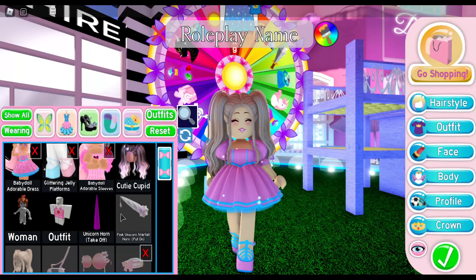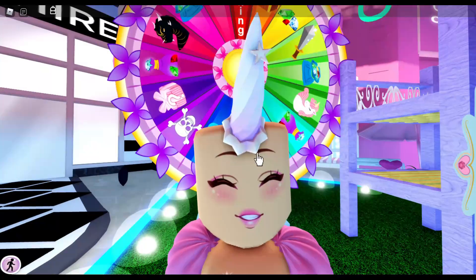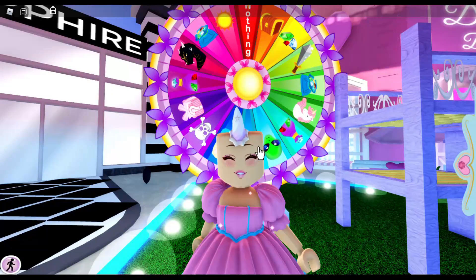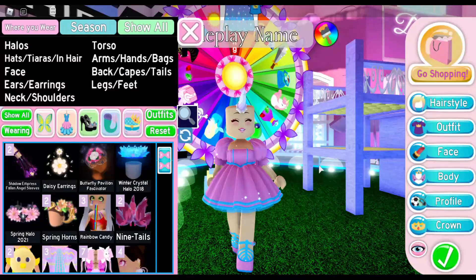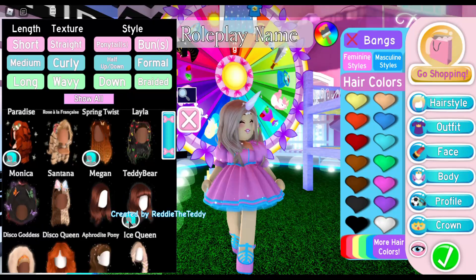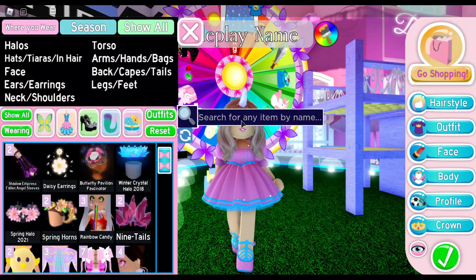Let me go ahead and put that on. The only problem with this one is you have this star, so we do need to cover that up. That means we need bangs. Once we get our hair chosen, we will have to figure out which bangs to pair with it. I was thinking about using this hair and just adding the bangs that come with it — that would be the easiest. Of course, you can play around, mix and match hair and bangs, and find the perfect style for you.